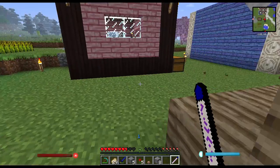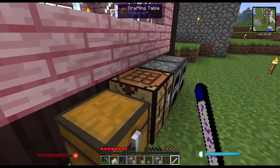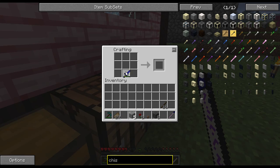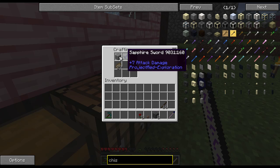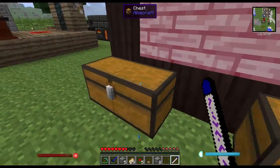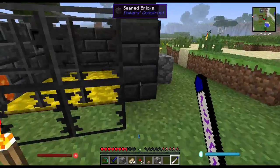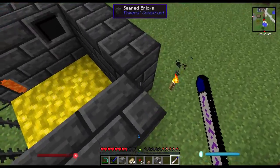Once you craft your first seared brick, you do that by taking grout. Grout is made by putting clay, sand, and gravel together — it's essentially the only use for gravel in Minecraft. So you make grout, and then once you have the grout, you put it into a smelter and it makes seared bricks.